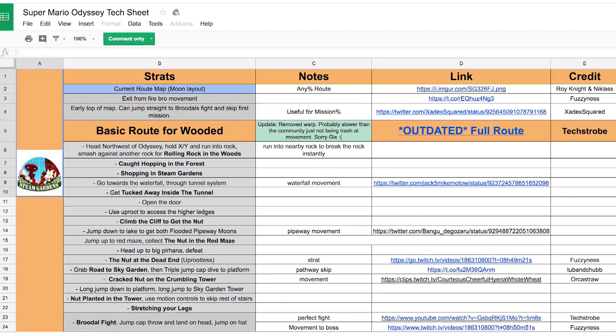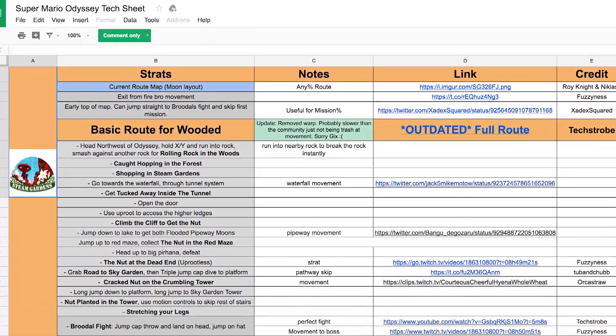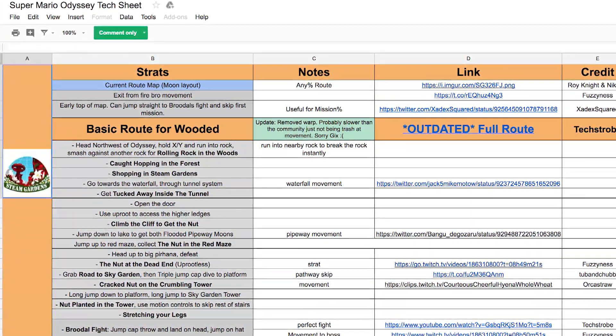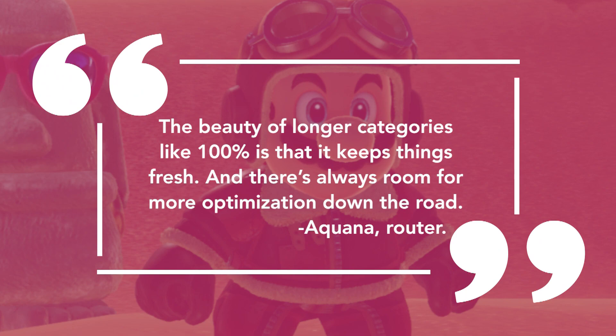Super Mario Odyssey 100% is still undergoing refinement as a small pool of runners work their way through the game and optimize the run with tricks and faster routes. As one router told us, "The beauty of longer categories like 100% is that it keeps things fresh. And there's always room for more optimization down the road."